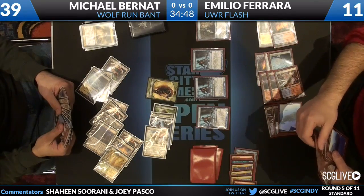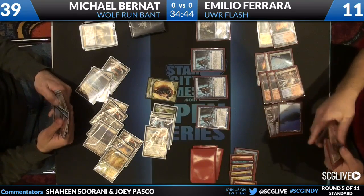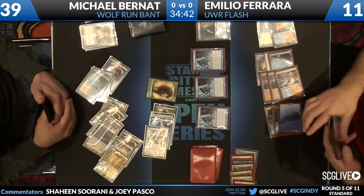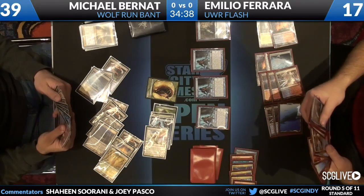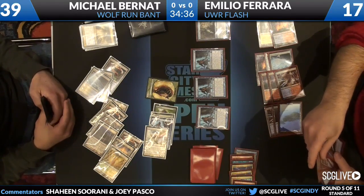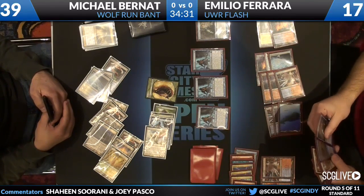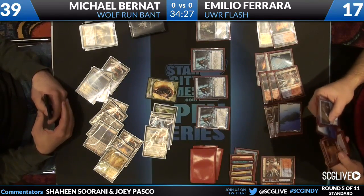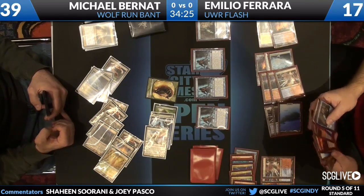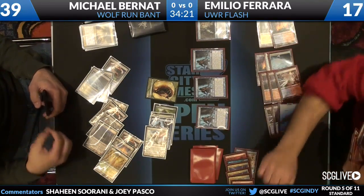Give him three cards and you can do it again. He doesn't have a Thought Scour effect. This isn't looking great for Emilio. He's drawn more than half his lands it seems like — he's easily discarding a bunch of Shocklands. Still discarding, discards a couple Pillars of Flame.